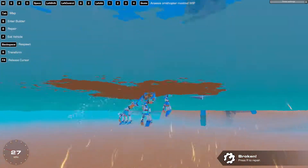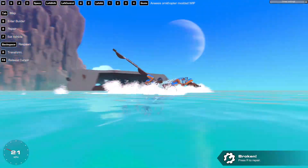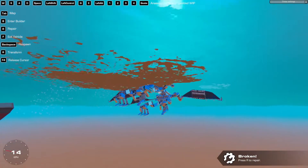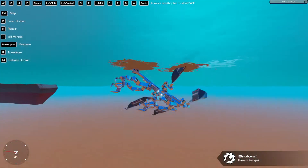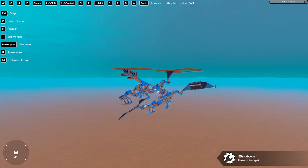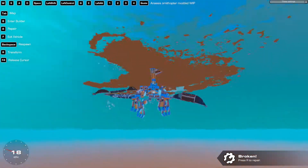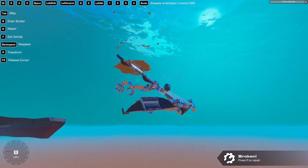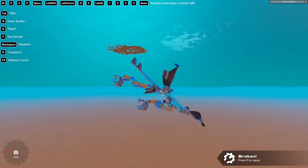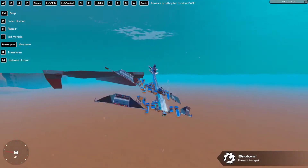I'm pretty sure the wings are broken. It doesn't seem like it though - I think it was just me not being good at doing that. And now she can't go down - she cannot sink because she's too floaty. Or actually, I guess she can. It's weird.